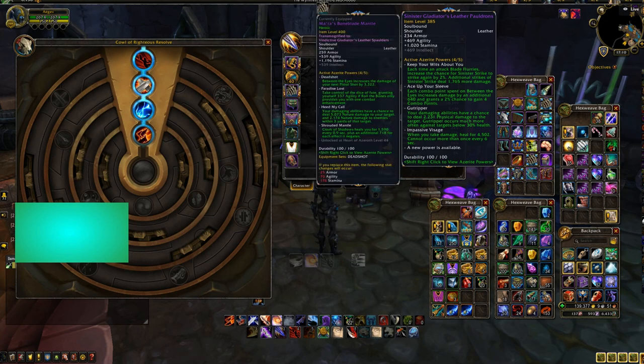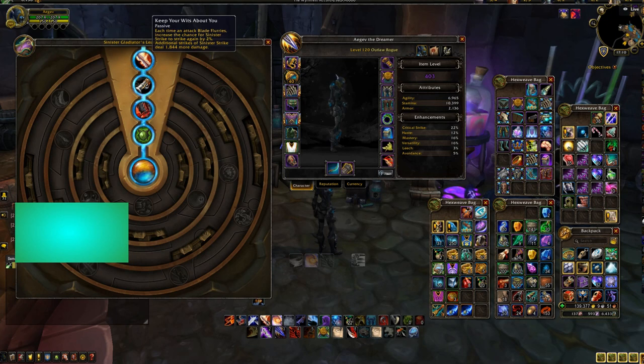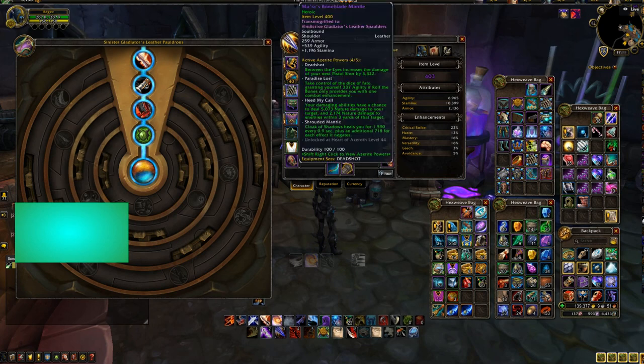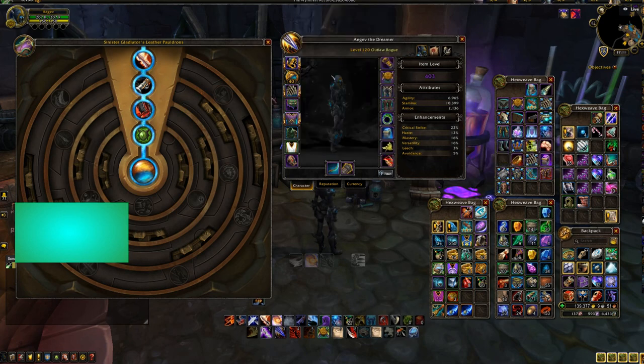Here I have another piece but it's simply too low item level. I have a Blade Flurry Azerite trait here, and I could actually choose Deadshot — but I already have it on other pieces. So I chose to have the AoE trait here. When I go into AoE fights, I'll just equip this one and lose one Deadshot, but still have it in two other pieces. That's my Azerite traits setup.